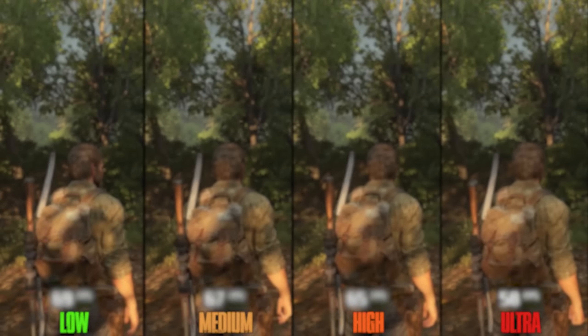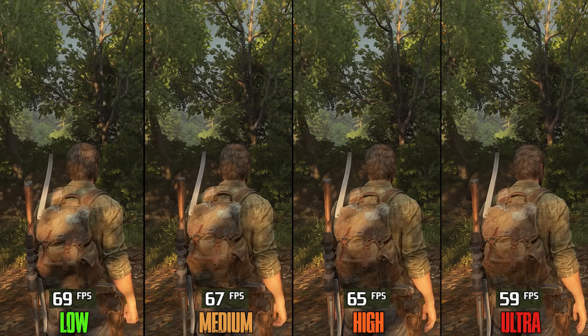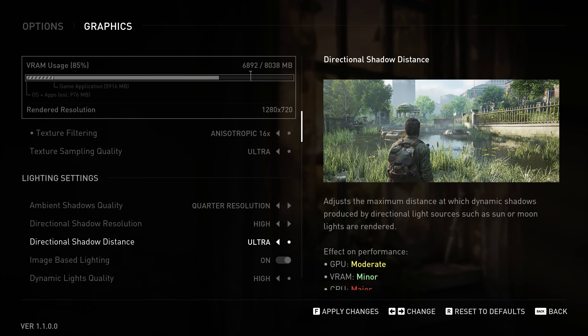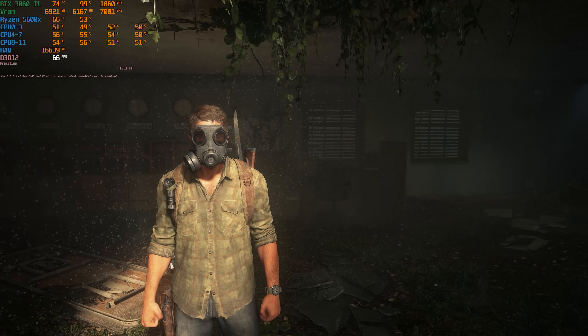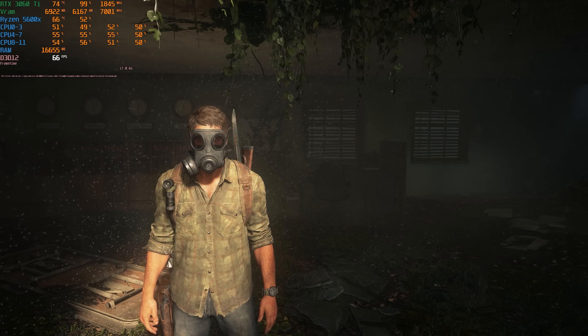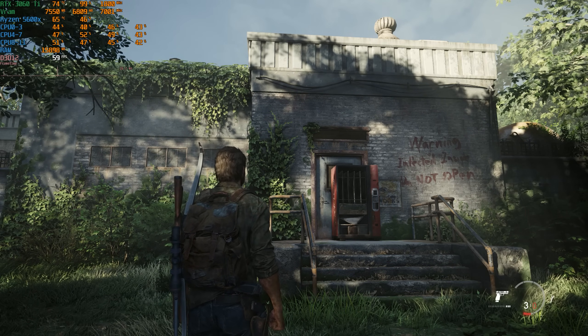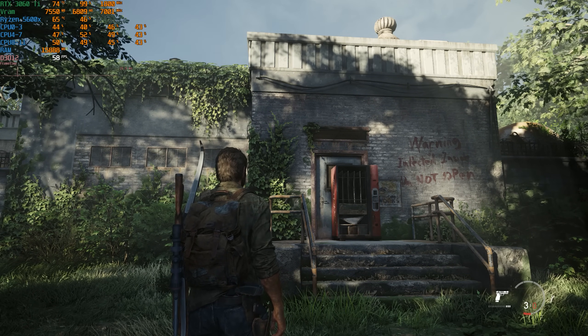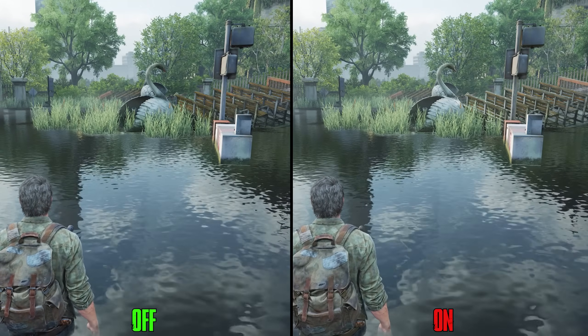For Directional Shadows, performance-wise going from low to medium costs 2%, to high 5%, and to ultra a whopping 14%. When CPU-bound, going from low to medium costs 8% and to high or ultra 13%. Since directional shadows don't look great even with the highest options, I don't recommend investing a lot of performance here. A mix of medium or low directional shadows distance with high directional shadows resolution should suffice.